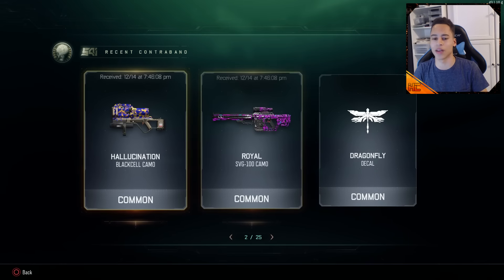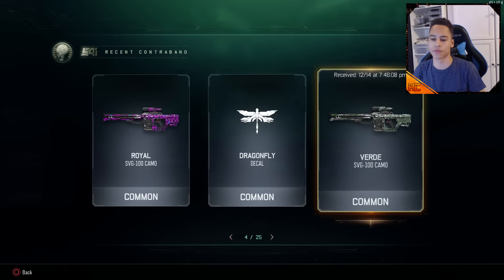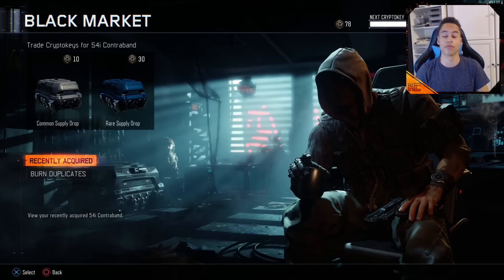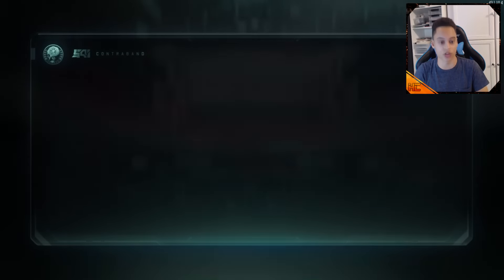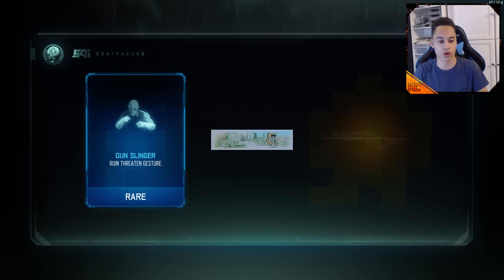Here are our recently acquired stuff. I believe the Royal is a brand new camo — I'm not too sure. It kind of looks like the Royalty from Call of Duty Advanced Warfare. But we're going to hop straight into the Supply Drop and see what we can get.